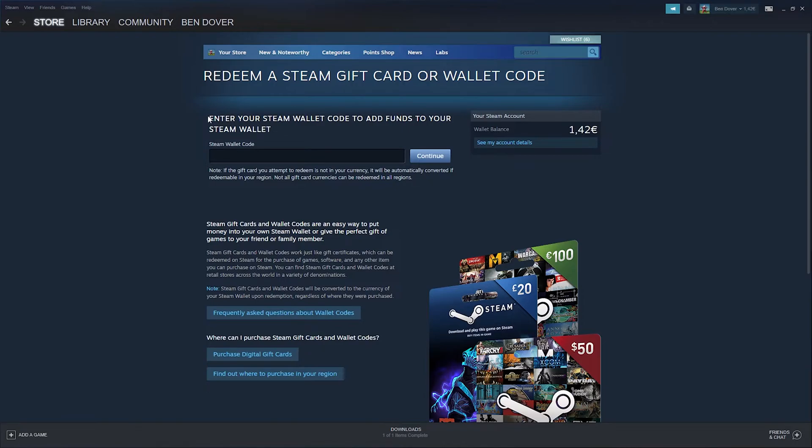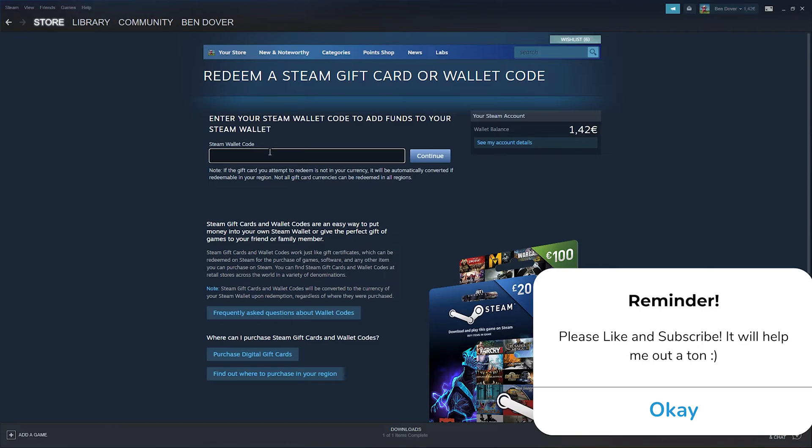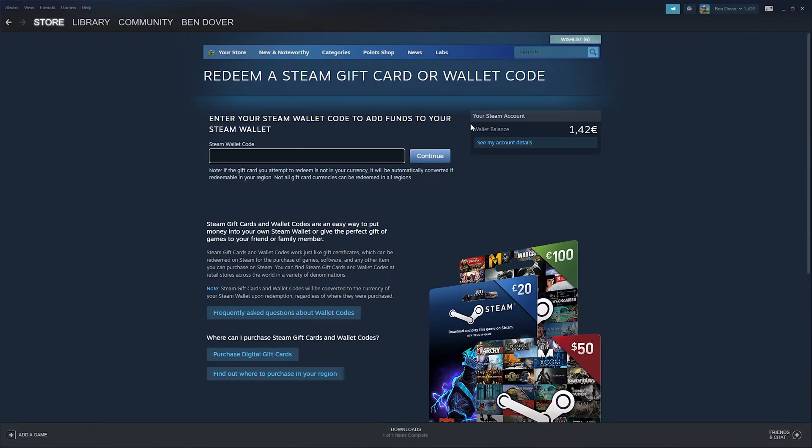Here you can enter your wallet code that you've bought or received from someone. Make sure that it is in your region, because otherwise it won't convert to your money. Here you can simply paste the code and then press continue. If it's a game code, the game will pop up; otherwise your balance will be topped up.